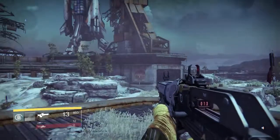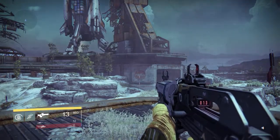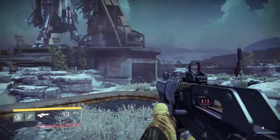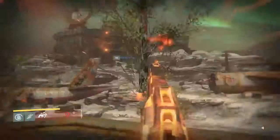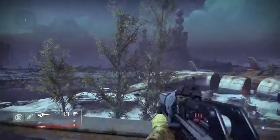Before we go, I'm gonna show you my super special power — the Golden Gun. You hold the triggers to activate it, get three shots, and then it goes away. That's about it.